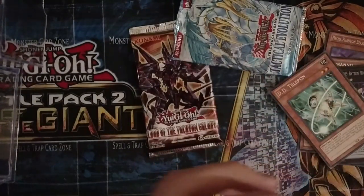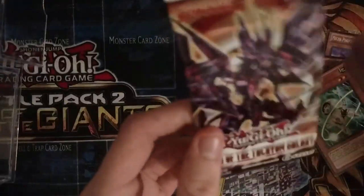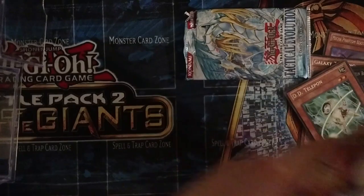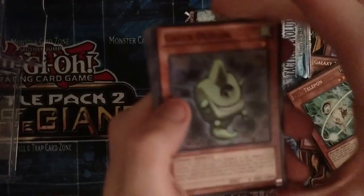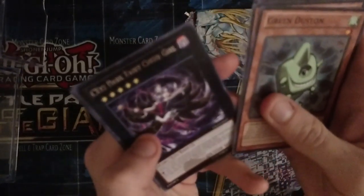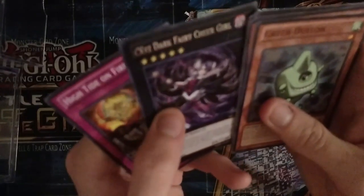Not doing so well on this pack. Lord of Tachyon Galaxy — let's pull the cover card, or at least pull it as a holo. Not gonna be greedy. Ooh, we got a Green Duston — that's pretty cool! We got a Battlin' Boxer, and CXC Dark Fairy Cheer Girl — that's pretty cool.